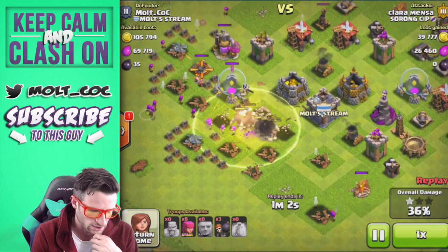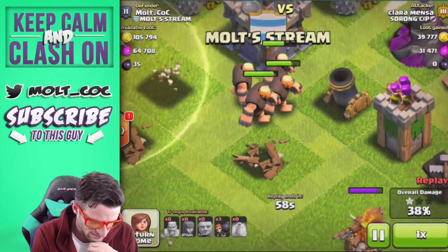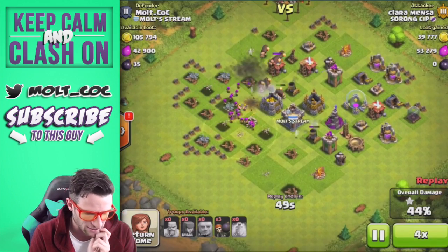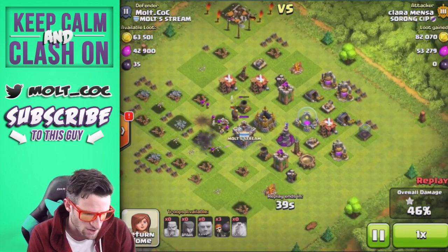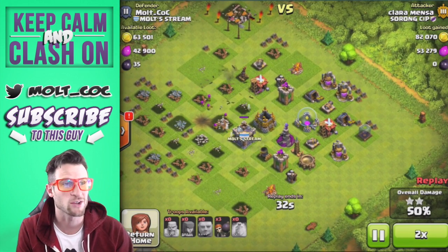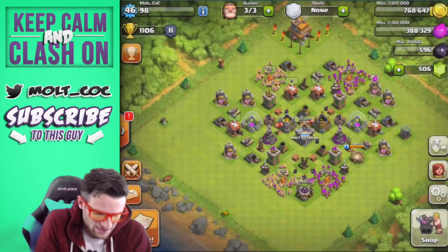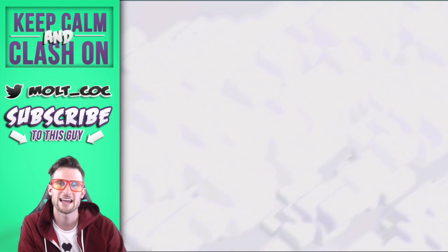My defenses are actually doing a pretty good amount of work to him right now. Let's see - there's not one right there... yes, it only got one of them though, it should have gone off earlier. He is working his way around with all of his giants - there's the other spring trap. He gets an okay amount of loot, looks like a little more than half of it. But again, I don't have any walls so it's really funny seeing how these guys attack and seeing that they can't really predict too much.